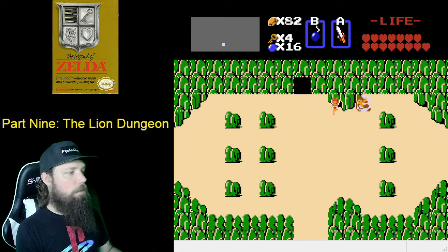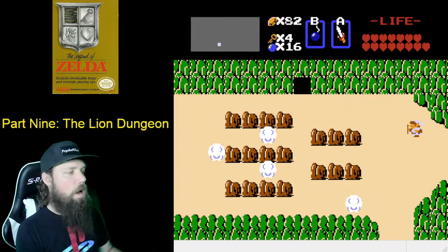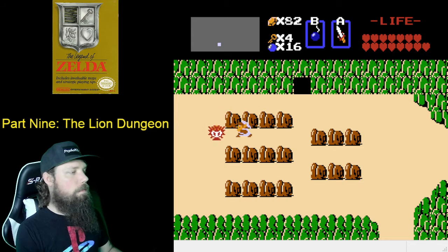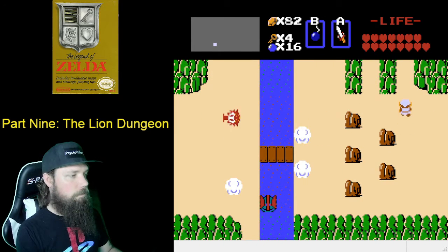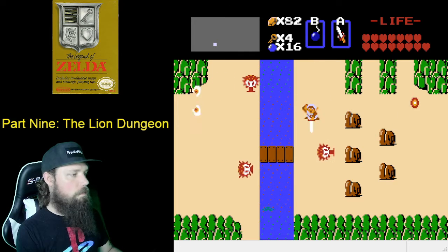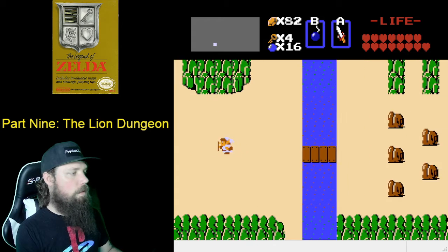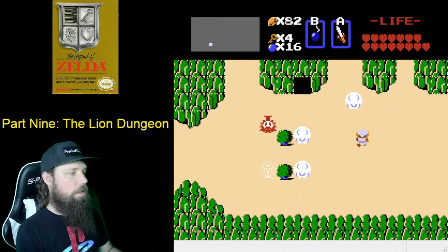If somewhere along the way you have lost your magical shield, refer back to the previous episodes of the walkthrough on how to get it. I'm going to go ahead and tackle the second to last dungeon without it. Then we're going to go to the cave here and purchase a blue potion.